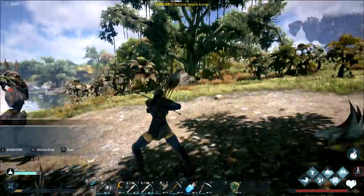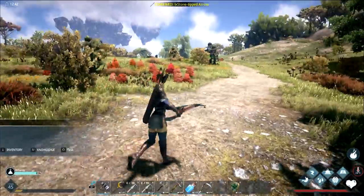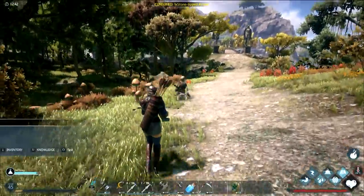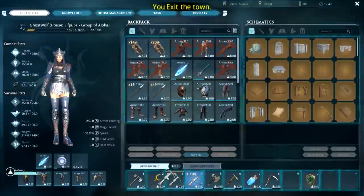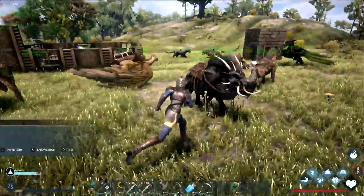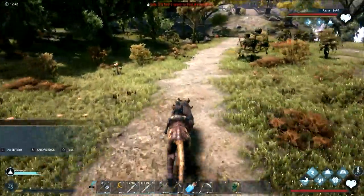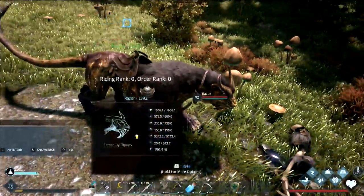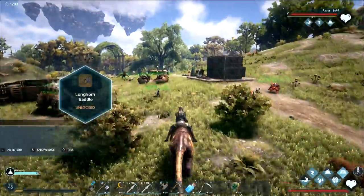A meteor strikes nearby. Using the meteor landing position to navigate. Need to rest in bed or risk dying. The ice element might work like the fire one. Using the taming crossbow but it was in the wrong slot. Finding razor the panther to harvest. Thinking about whether you can suppress a creature multiple times by making a second soul stone and saving it again.